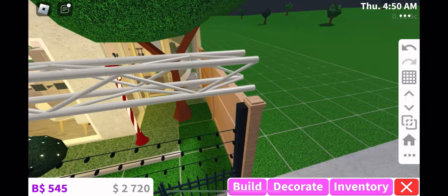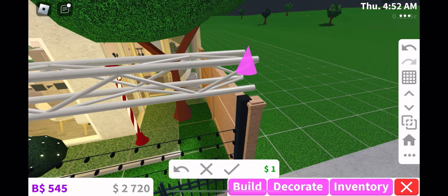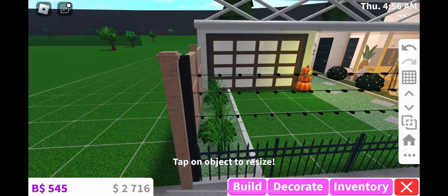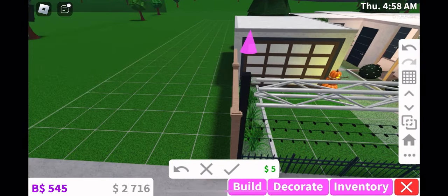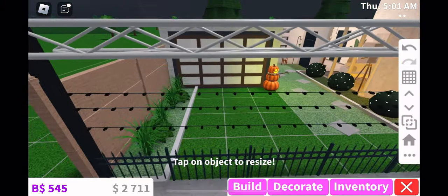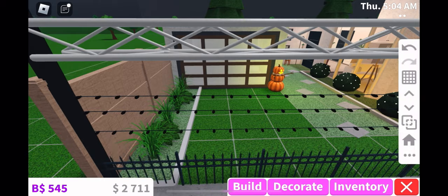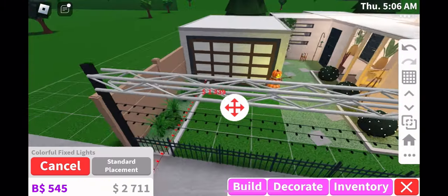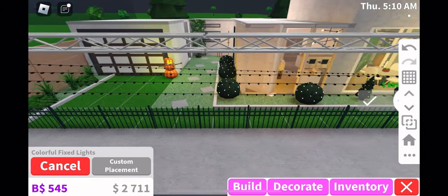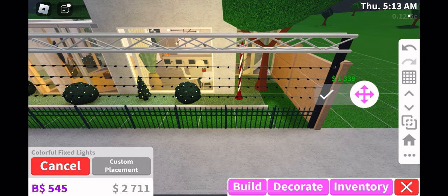We are done from our main front area. I think I need to make it a bit bigger up there because I added this thing to make it harder to climb. I need to add one more light because there is some space left above the third light. Now I think we're good.